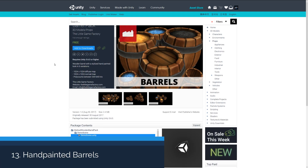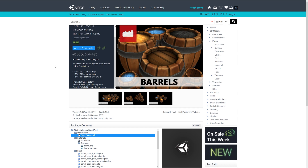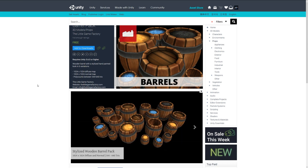The next one is the Wooden Barrel Pack, which includes six hand-painted variants of barrels with 1K by 1K diffuse and normal maps. They come in a variety of styles — it could be magical powder, gunpowder, water, and things like that. This might be a nice low poly asset to add to a stylized fantasy game.